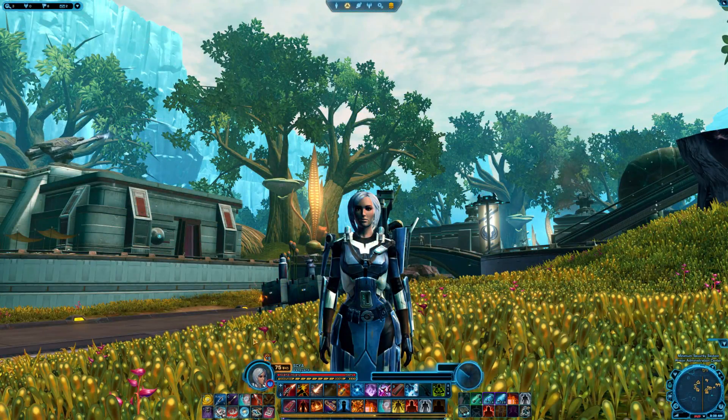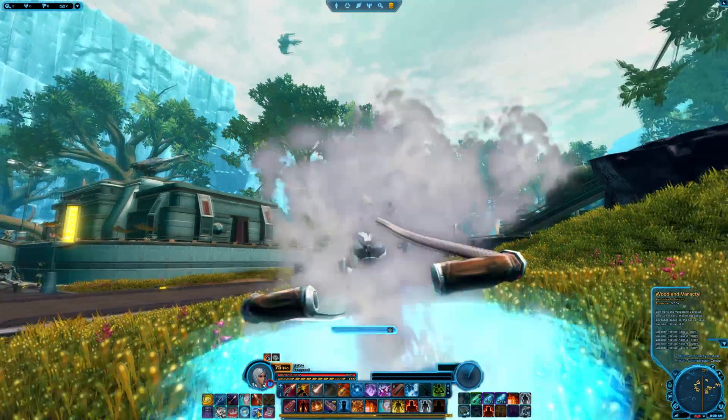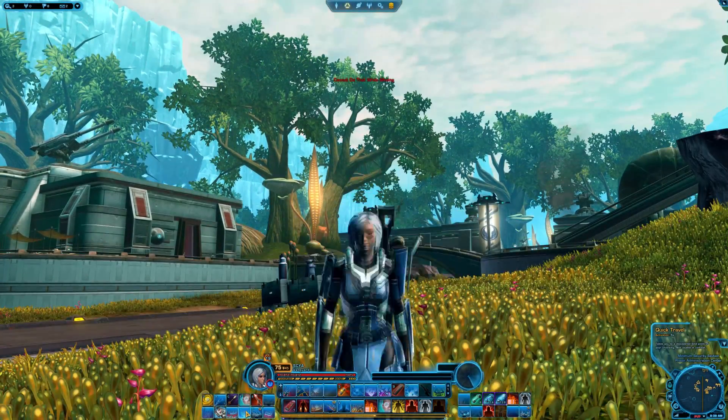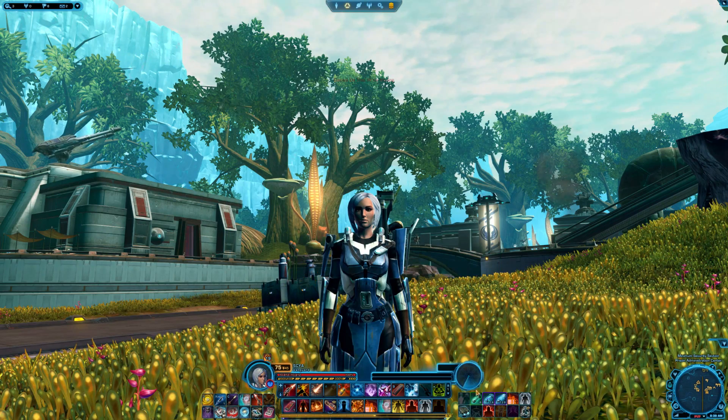Personally, when I have extra Quick Bar slots available, I like to put my mount on there, my fleet pass to go to the Republic or Imperial fleet, my quick travel ability to teleport around the map, and my med packs on my Quick Bars.